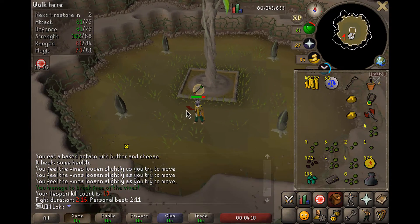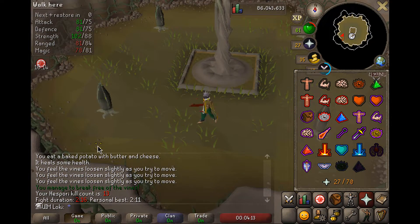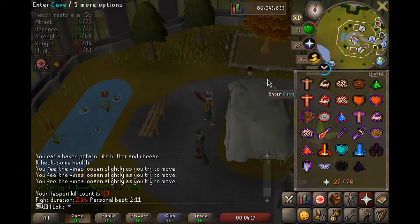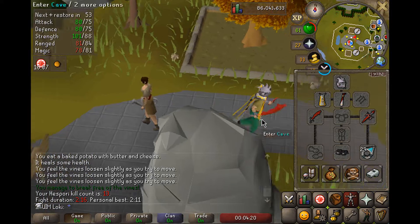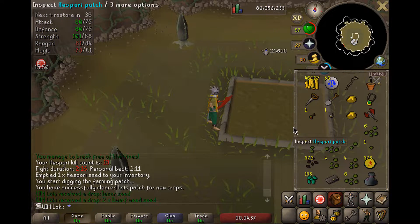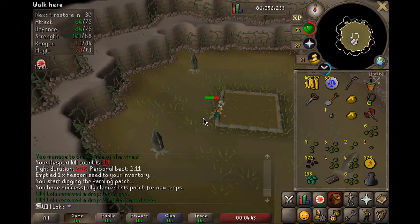We managed to do a kill at Hesbori without having any armor and with a limited inventory space, because previously we were having to death bank to get an entire inventory of food. But our combat stats are just getting up there. Dwarf Weed Seed - that's okay. Any sort of high-level herb seeds are great for hard-level contracts.